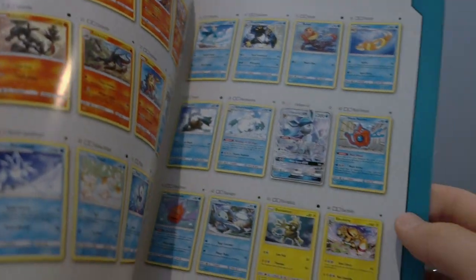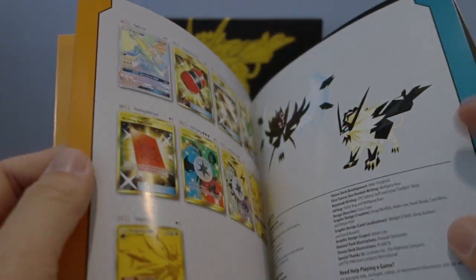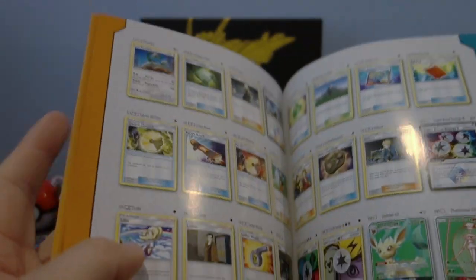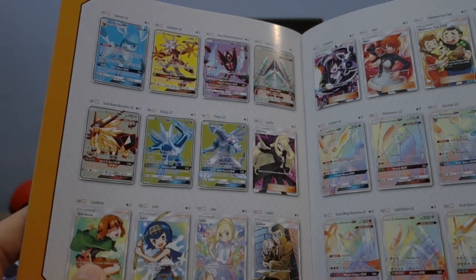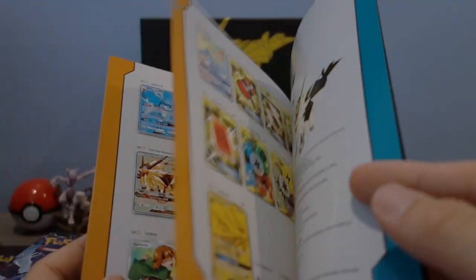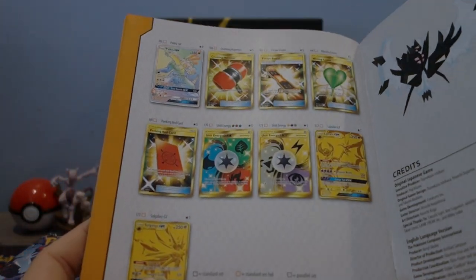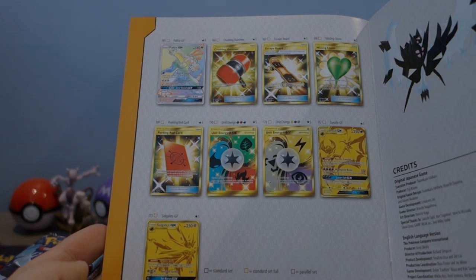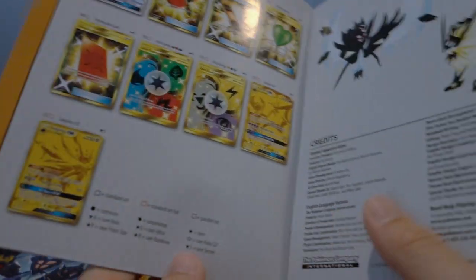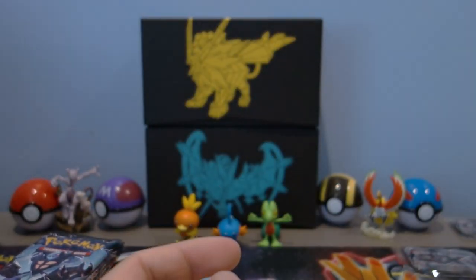I still haven't pulled Glaceon GX, which is kind of funny — I've opened a lot of Ultra Prism packs already and have yet to pull just the regular art, which is interesting. I'm missing a ton of the hyper rares — still missing the hyper Glaceon as well. I do have the full art from a tournament win, and of course I'm still missing the gold cards — Solgaleo and Lunala. But that's all I guess.